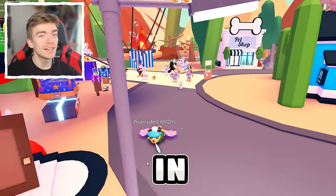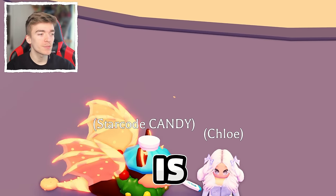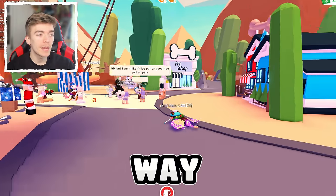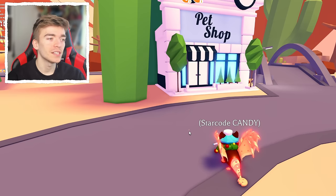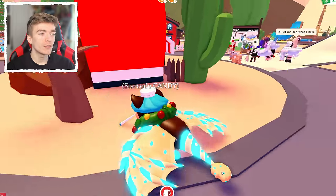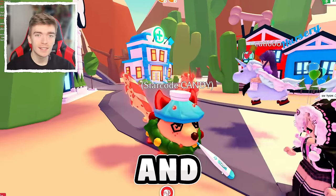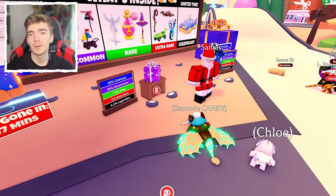How to go completely invisible in Adopt Me without a tombstone. You wanna see how big my avatar is? You see this tiny little dot? That is me. This 100% works and is the best way to make your character completely invisible — apart from this tiny little dot that literally nobody will ever notice. When you go and ride a pet or fly a pet, it literally looks like you are the pet.